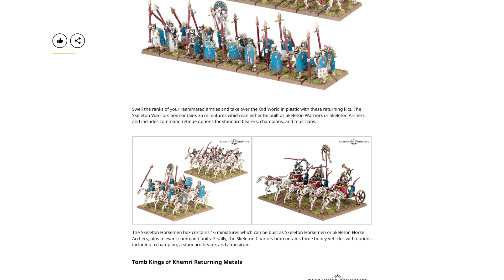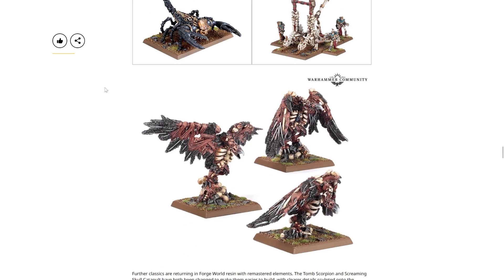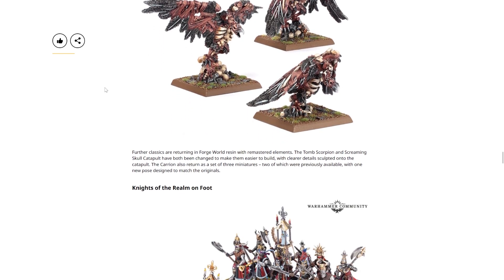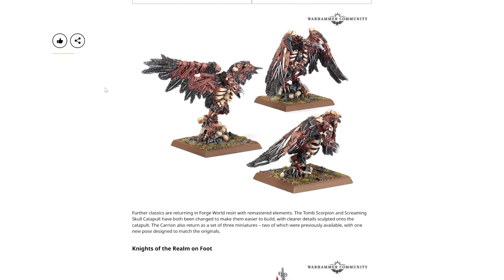I also see Tomb Kings of Khemri returning metals. Three Tomb King units are returning in metal: the special character Prince Apophis, a whip-wielding Necrotect, and a Tomb King on Chariot, which combines metal miniatures with a plastic chariot. That is a pretty snazzy looking mini. Then we've got the Tomb Kings of Khemri resin remasters. Further classics are returning in Forge World resin with remastered elements — the Tomb Scorpion and Screaming Skull Catapult have been updated to be easier to build, with clearer detail on the catapult. The Carrion also return as a set of three miniatures, two previously available and one new pose. Well, that's excellent for people who want this sort of army.